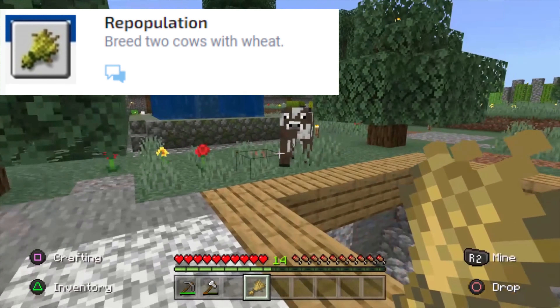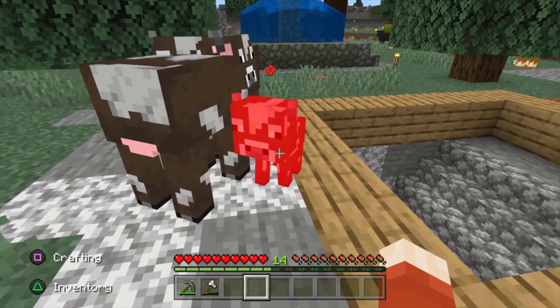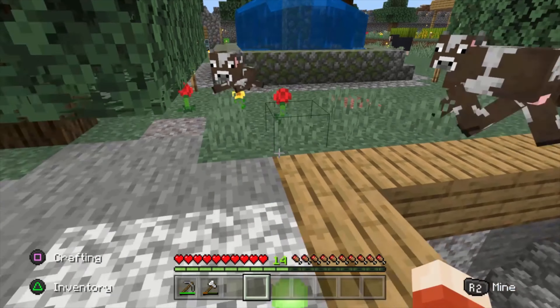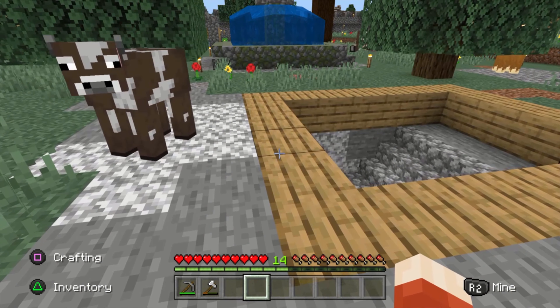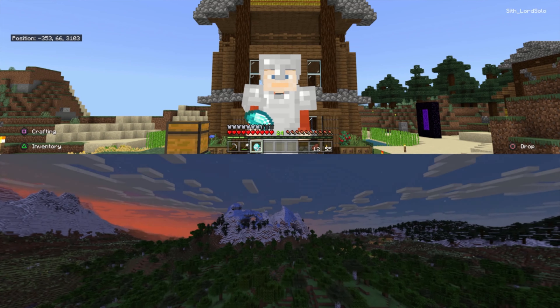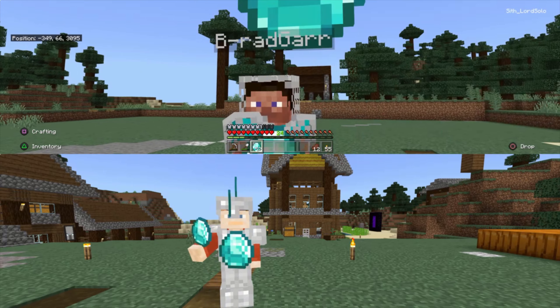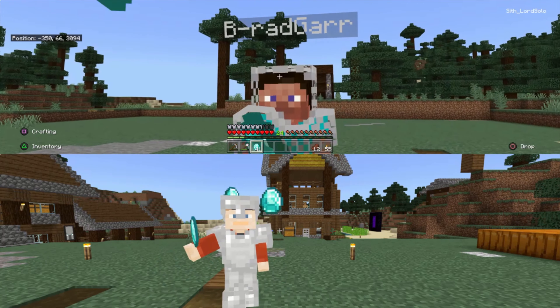Repopulation: breed two cows with wheat. Left-click a cow to put them into baby-making mode, then do it to another cow nearby and they will make babies. Diamonds to You: throw diamonds at another player. You can actually do this by yourself if you don't have any friends — connect another controller, do split screen, and throw diamonds at your buddy.